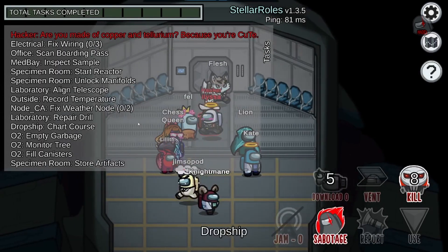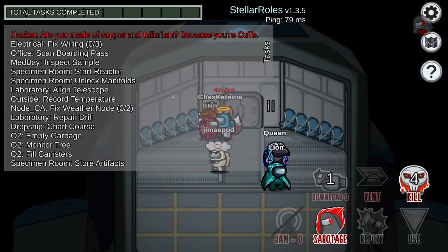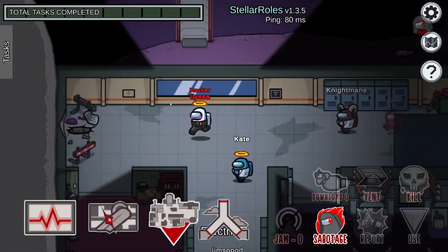The first ability we're going to go over is Download. Download becomes available when you stand near any information source like vitals, cams, admin, or door logs.